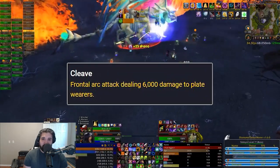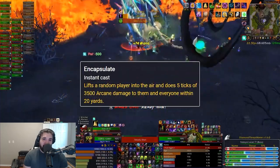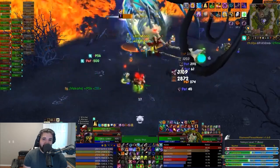You'll want to spread out evenly into three groups so priests can mass dispel Gas Nova. Felmist will also cast Encapsulate on a random player, and you need to get away from them ASAP since they will be doing lots of AoE arcane damage to anyone within 20 yards.